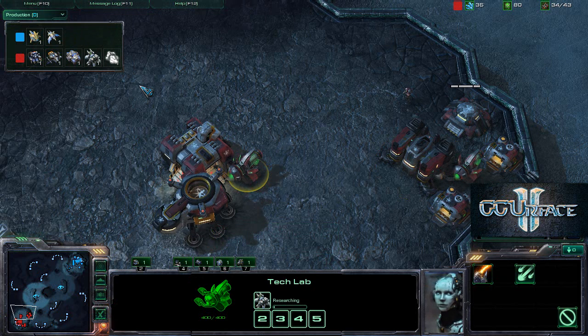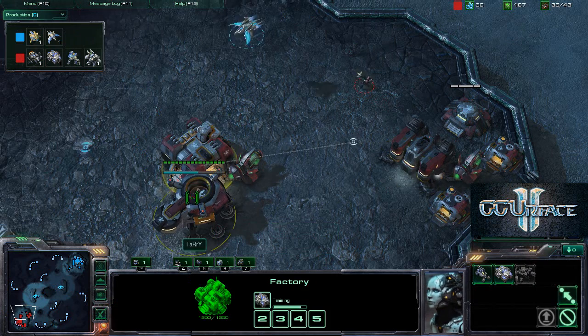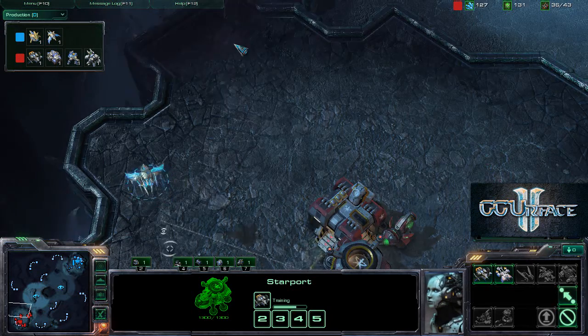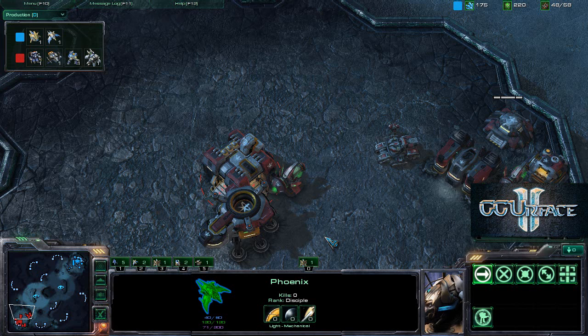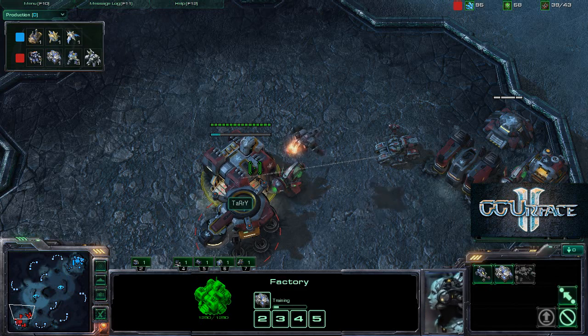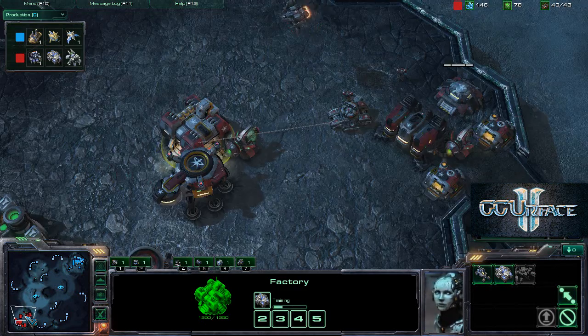Concussive shells are being researched along with siege tech, and a viking is coming out. This is the basic 1-1-1 build: one barracks, one factory, and one starport - very very versatile as you can pretty much build almost any unit from these three buildings. This phoenix comes in and appears to just be scouting right now without a buddy. Phoenixes can pick up units, but if he picks up a unit who's going to shoot it? That's why phoenixes always need to come in pairs, unless they are just scouting, which is the main purpose of this phoenix right now.